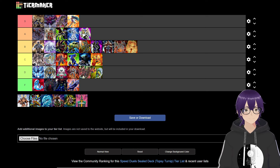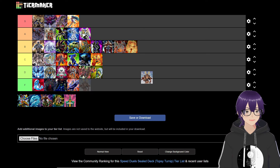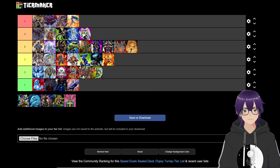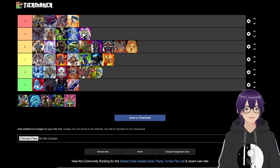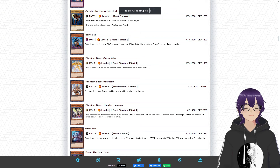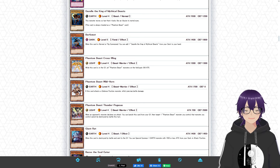The last strategy for Yugi is my personal favorite — the Phantom Beast strategy. I wish I could say it's A or B tier, but it's really not. It's probably a C tier strategy. I think it's above the Vera Hunter strategy. Let's talk about why.